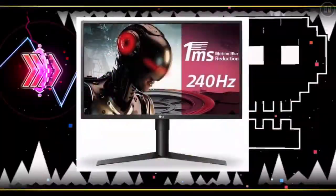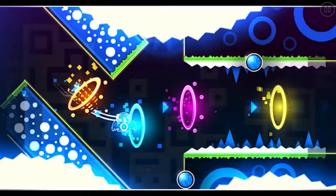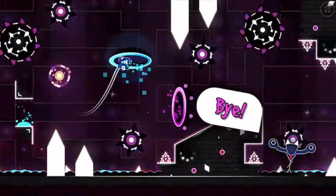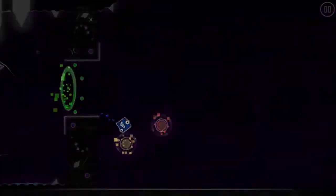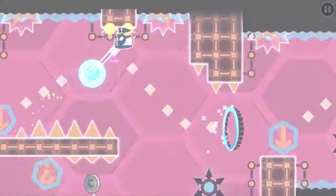The monitor is much more important. In Geometry Dash there are certain physics which make straight flying and other timings hard for 60 Hz players. One of these physics is gravity — on 60 Hz monitors, game modes like the ship actually fall faster to the ground, meaning you need more clicks to keep the ship straight. With a 144 Hz or 240 Hz monitor this worry is eliminated because the ship falls slower. Most 144 Hz and 240 Hz monitors also have a 1 millisecond response time, which creates less input lag and delay, making your timing much better in GD.